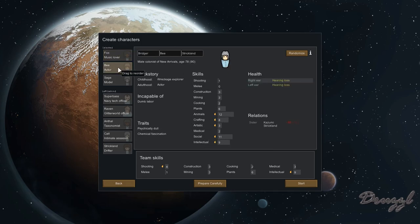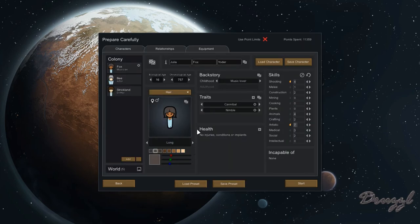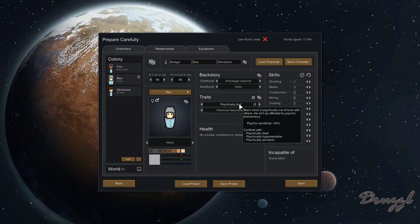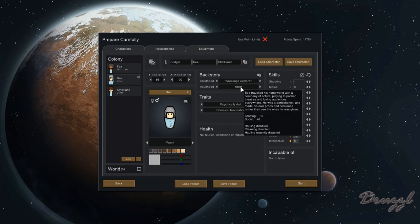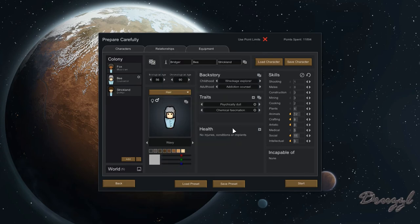Let's see who we're working with. One pawn has hearing loss but is excellent at shooting — though she can't do anything else, so she's automatically gone. Another is incapable of dumb labor, autistic — most of these pawns have major incapabilities. This is where Prepare Carefully comes in. I'm going to make her a little bit younger, maybe 56, and remove her hearing loss. Chemical fascination and psychically dull are fine to keep.